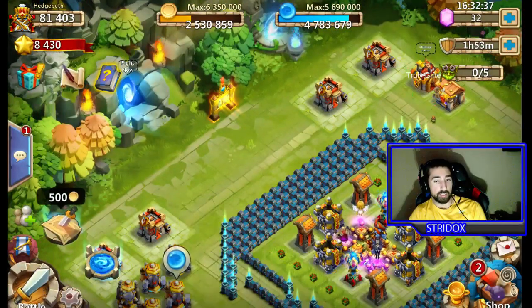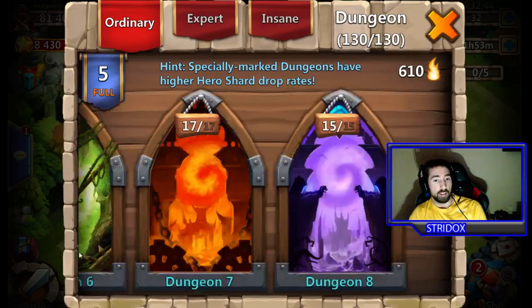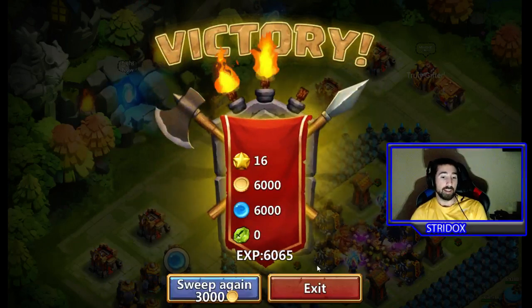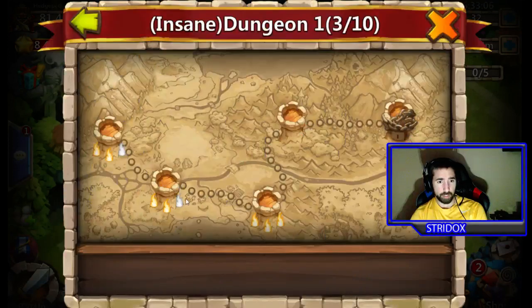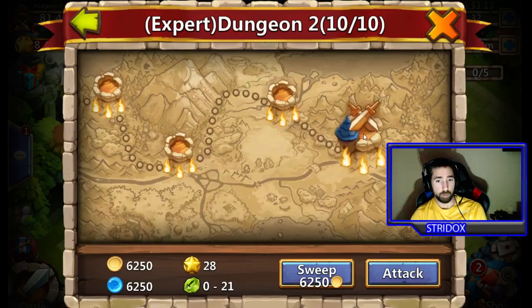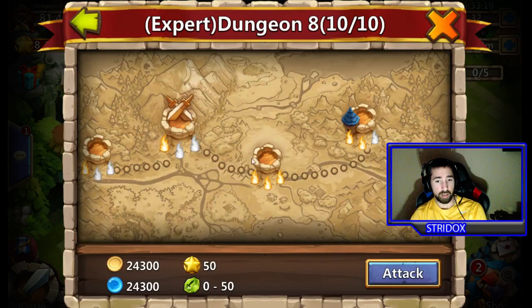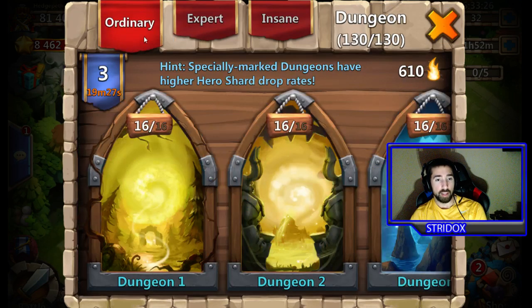Now let's go to the dungeons. They added a new Dungeon Sweep feature. For instance, you can sweep a dungeon for 3,000 coins. You hit sweep, you beat the dungeon, then sweep again — you just do it as many times as you want. The lower the dungeon, the less it costs. You have to 3-star a dungeon in order to sweep it — 1 and 2-star does not count.